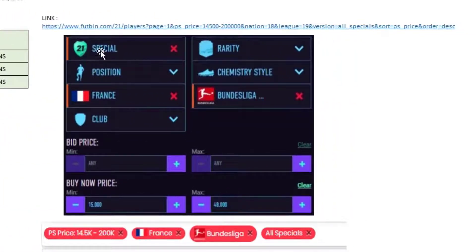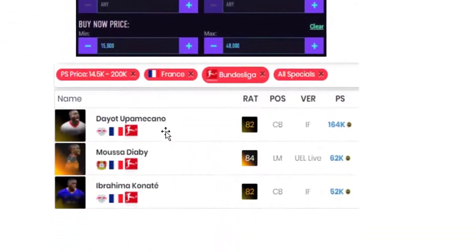This is our sniping filter: Special France Bundesliga. You will set the minimum buy now to 15k and maximum buy now to 48k. With this filter you can easily find Upamecano, Diaby, and Conate.